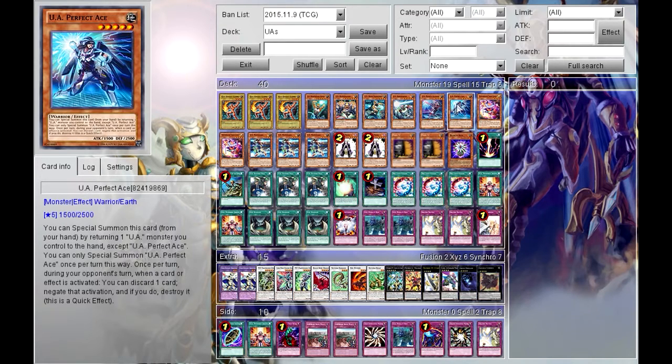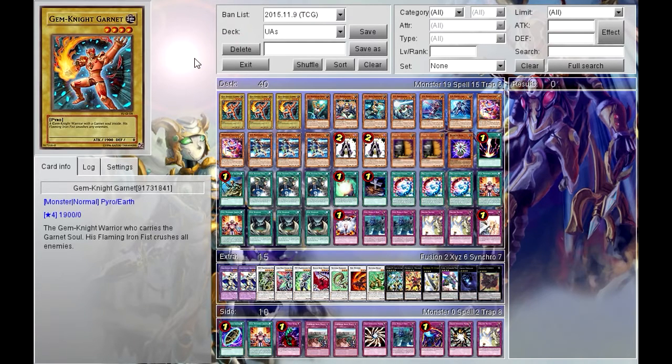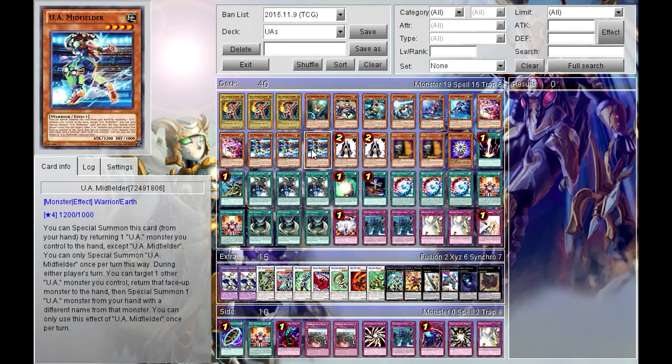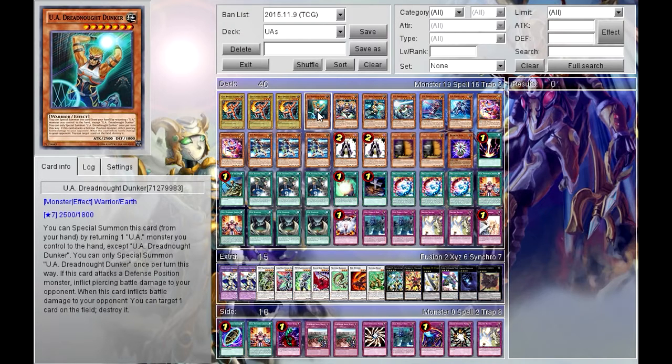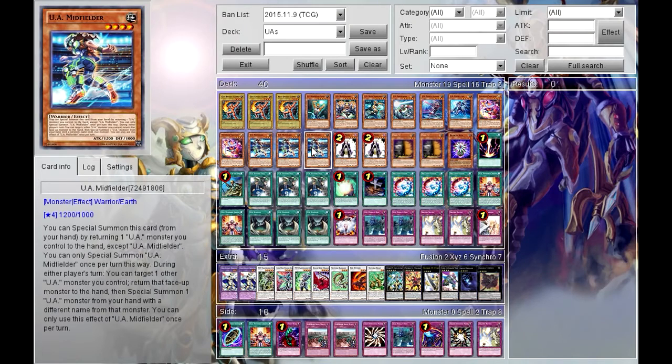The deck involves high-level monsters with one lower-level Level 4 monster. To use some of these monsters, you have to return one face-up UA monster to your hand. It can brick a bit, but the main monster you need three copies of is the Midfielder, which is the only Level 4 monster in the deck and is needed to start getting your axes going.